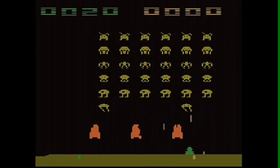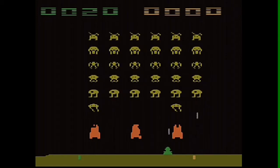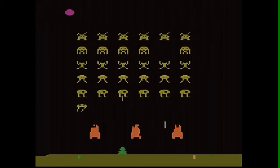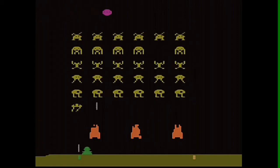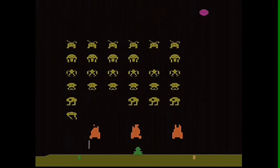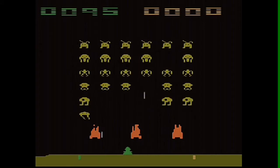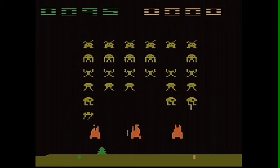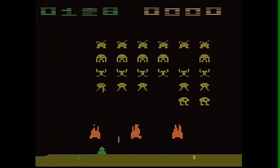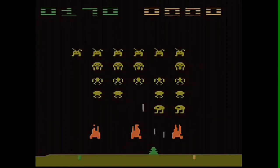In moving shields, shields move back and forth. Zig-zagging laser bombs facilitates invaders' shots zig-zagging back and forth towards earth. In invisible invaders, invaders are invisible unless one or the commander alien ship is shot, after which they briefly reappear. With large laser cannon, flipping a difficulty switch on the Atari 2600 console to a certain position makes the player's laser cannon twice as large.